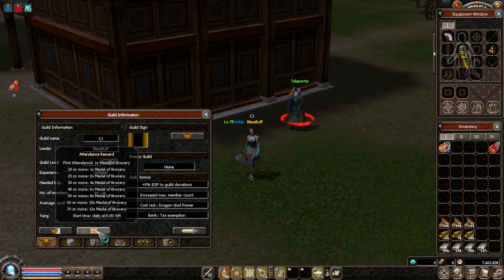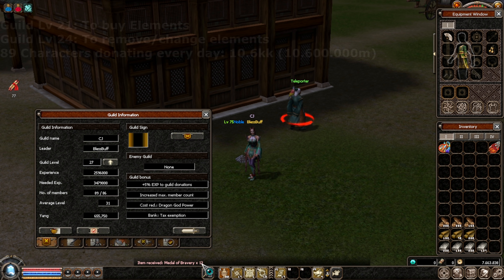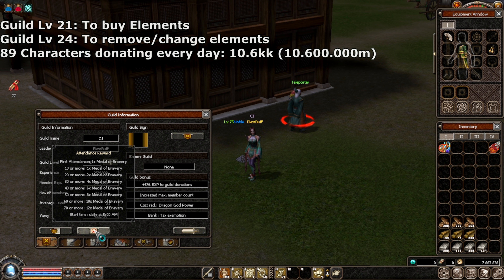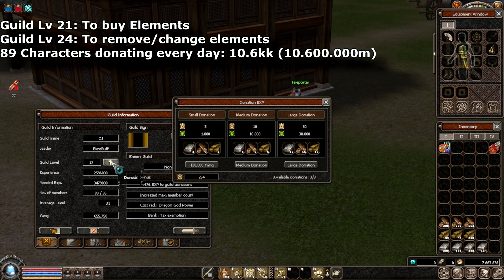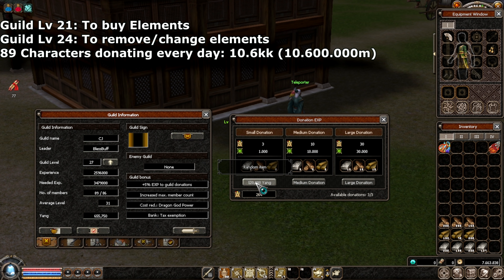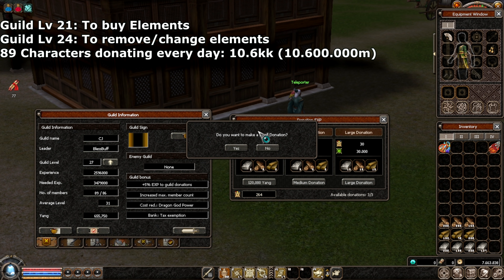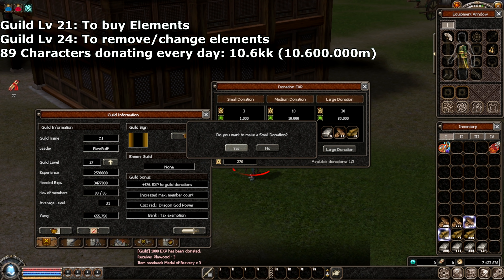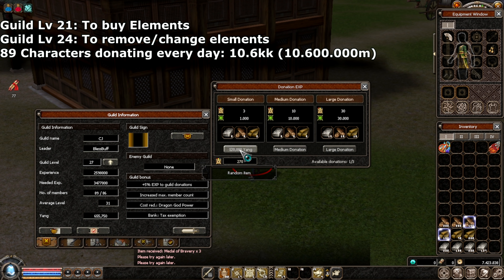First thing you're going to do is press the attendance reward button, which gives you 13 if you do it every day with more than 70 characters. After this you press donate — you can donate three times, which costs 120k. From my calculation, each day I donate with 89 characters I have to spend 10.6k, so 10kk each day to donate with 89 characters.